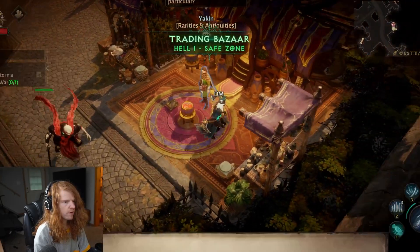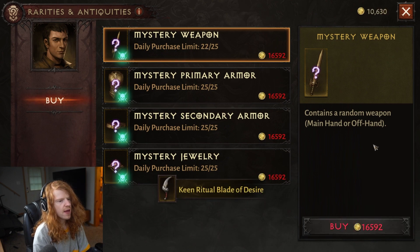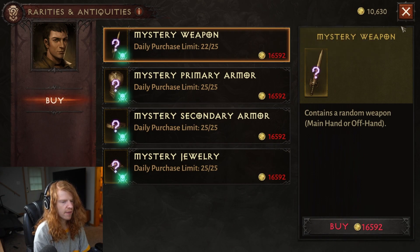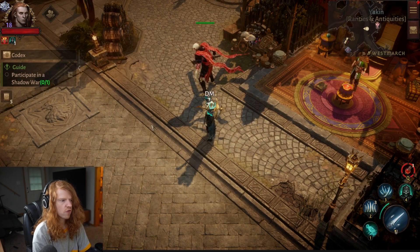Number two: Rarities and Antiquities. Right here, you can actually buy items and you can in fact drop legendary items here — it takes gold. I have gambled all my gold on these items and I have gotten legendary items before, so that is one such way to do it.